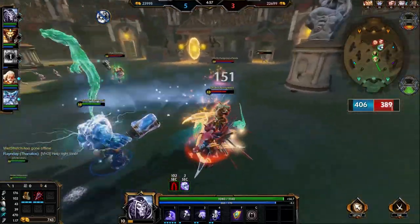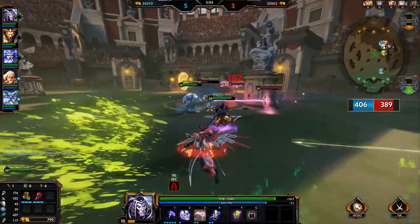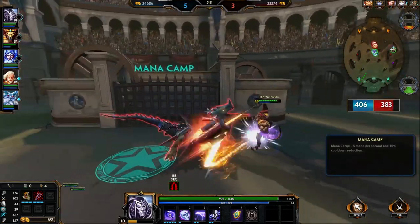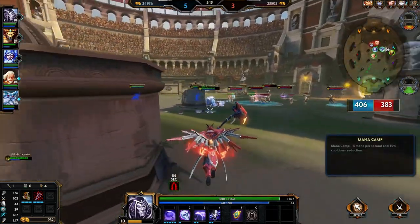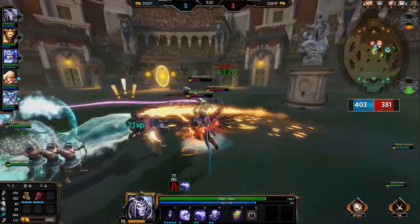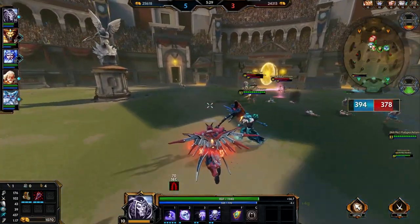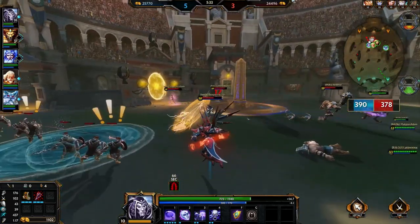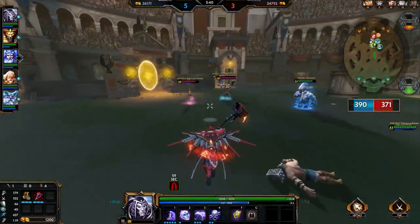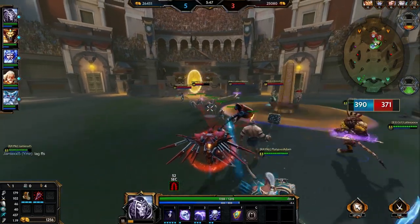The second and most important component of this combo is that once you silence them, it allows you to get a couple of auto attacks. They're confused — they're expecting to use an ability on you, but they don't realize the silence is disrupting their plans. Then you hit a basic attack, then you hit the Death Scythe, and what that does is heal you but also take off 10% of that god's maximum health, plus 380 damage, plus 60% of your physical power. You don't want to waste your executes if you know that you're close to getting one that will actually count — like if Aphrodite is linking and healing them, it's not a good chance, so just wait.